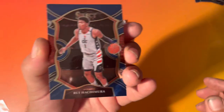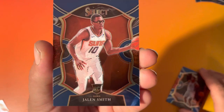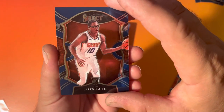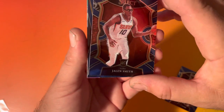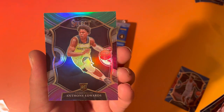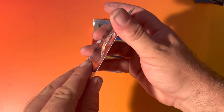Oh my gosh, we know who's in the back — all right, Rui. Another Jalen. Aaron Nazemuth and — oh my gosh — Anthony Edwards! Let's go, rookie Select. Very nice.